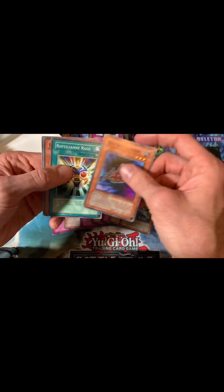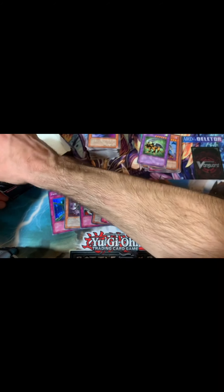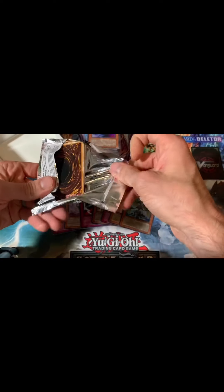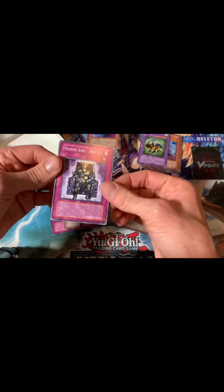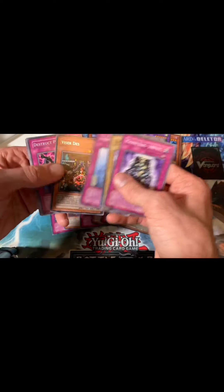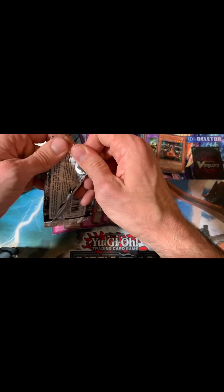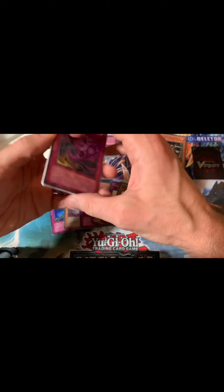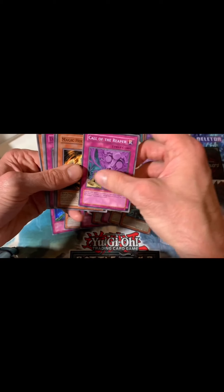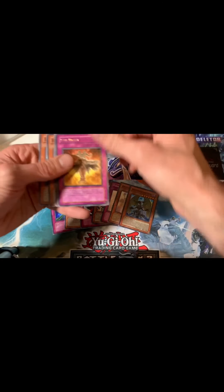Chimera again, alright cool. We're about halfway through this side — looks like we got about six or seven booster packs left out of 24 packs. Visor Des, nice, for our rare. Destruct Potion, Oil Man. Yep, we have six booster packs left. Still gotta hopefully get that secret rare or that synchro monster. So far only one ultra: Reaper, Magic Hole, Meteor Flare — nope. Weeping Idol, another Evil Blast.